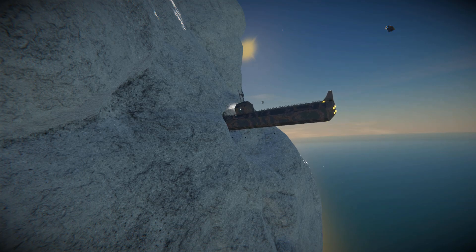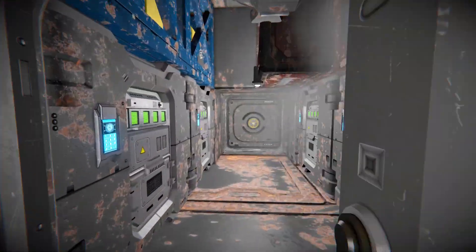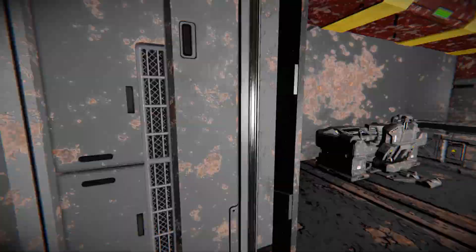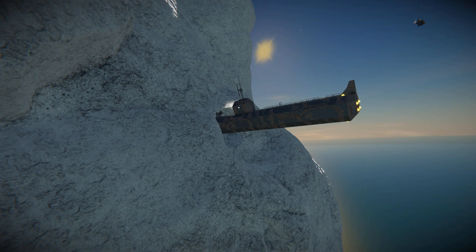Slamming the submarine into an asteroid at maximum speed — three, two, one — straight into the middle. The entire front looked absolutely obliterated, but coming out of the seat and moving forward, surprisingly quite a lot remains: the crew quarters, battery section, and the ship is still driveable — perfectly salvageable, even usable as an asteroid base. That's it for the Subspace Boat Spider — a lovely little submarine available to download with a link in the description, along with the skybox, and it could always be refitted to work with the water mod.